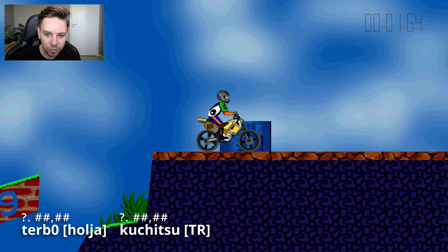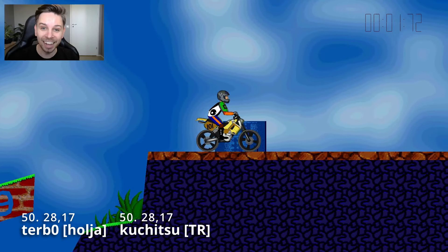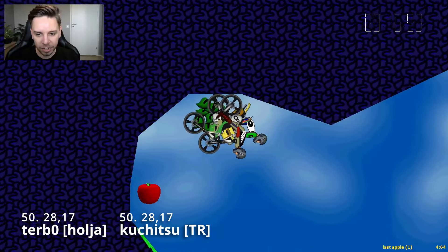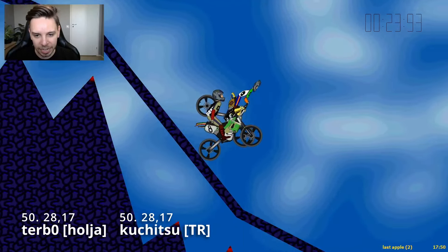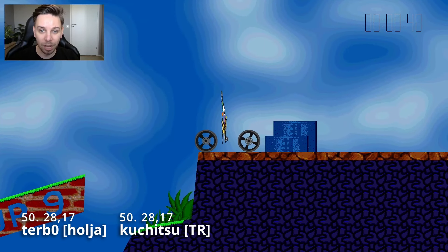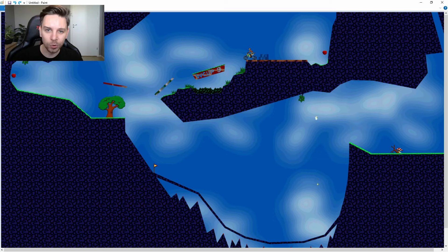Both of them come in for this corner avoidance and both do it well, but Terbo gets a tiny snag on top of that polygon, which allows Kuchitsu to catch up right towards the end. Terbo has a significant lead but Kuchitsu has a stronger bounce and they both finish at the same time. Replaying: Terbo had a tiny lead, Kuchitsu had a very nice early gas, then Terbo has more speed coming out of the uphill. But towards the end, Kuchitsu goes a little lower, avoids the snag, and with a strong bounce catches up at the very last second. In the end, Kuchitsu and Terbo finish at the exact same time in 50th place with a 28.17.